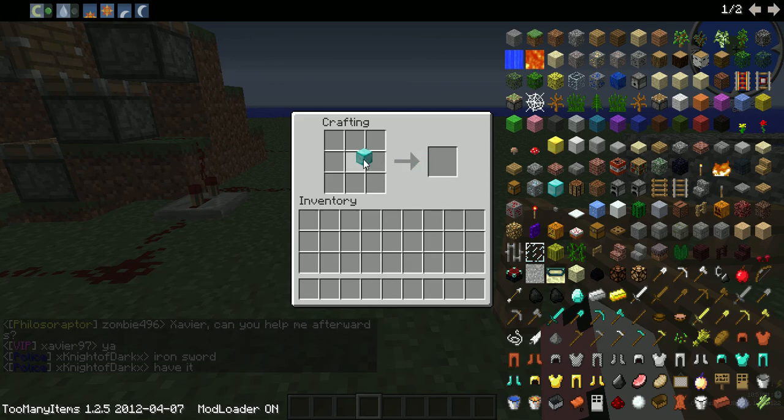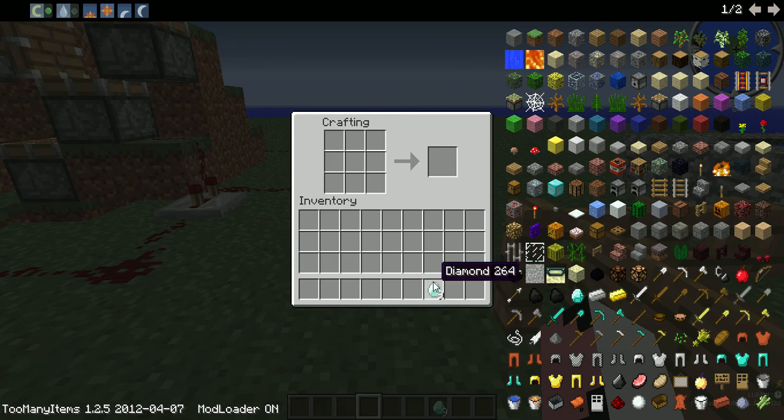What you can do with this diamond block is use it for precious stones if the server you're playing on has it, or you can store it and then put it right back into your crafting table and pull all 9 diamonds back out.